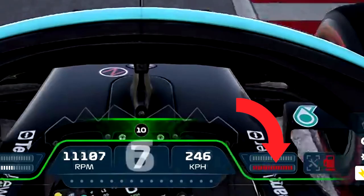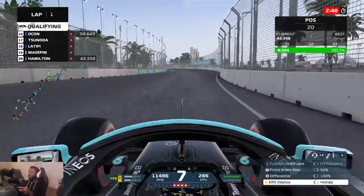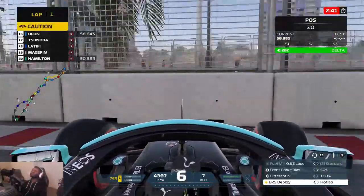In an F1 car you have three different inputs: the throttle, the brake, and the steering wheel. Without assists, if you're aggressive with any of these three inputs, it can cause you to lose control of the car. In the throttle's case, if you're too aggressive with the power, you will cause your tyres to lose grip and you'll be doing donuts in no time.